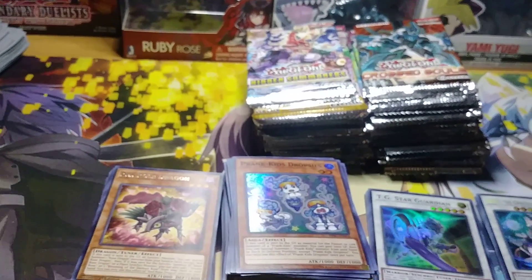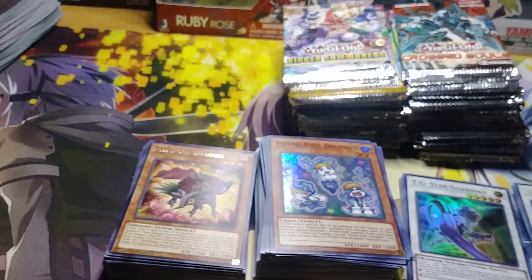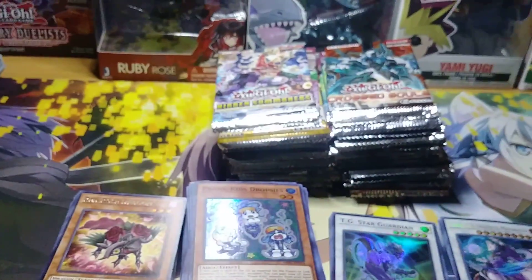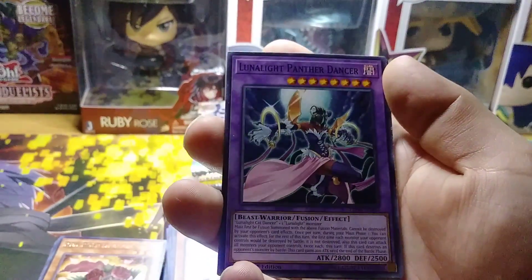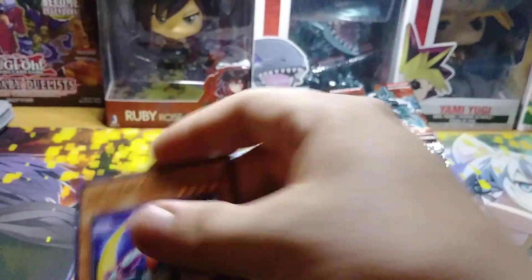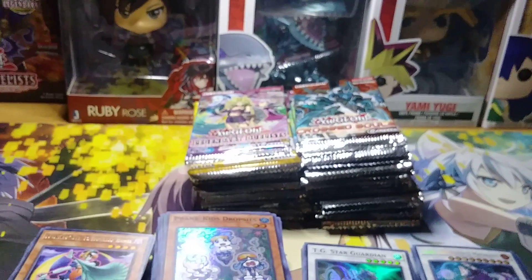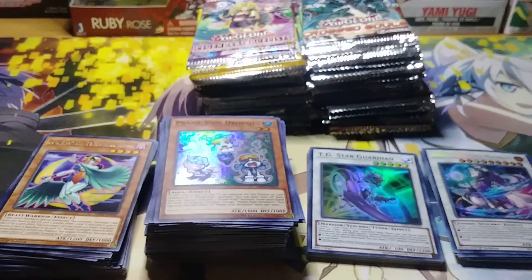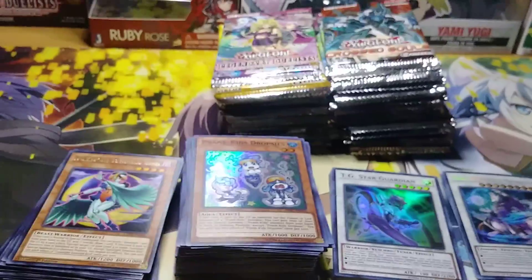We have the Legendary Sisters of the Rose pack. Ritual Sanctuary. Sagra Petite Angel. Lunar Light Panther Dancer. Harpy's Hunting Ground. And Lunar Light Emerald Bird. This is our 100th anniversary video guys. So far we've gotten a lot of good cards — a lot of Holos, a lot of Super Rares, some Ultra Rares and Rares.